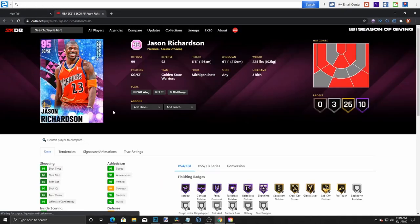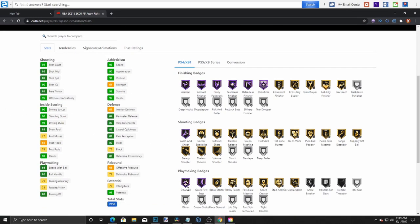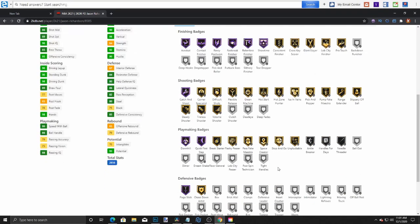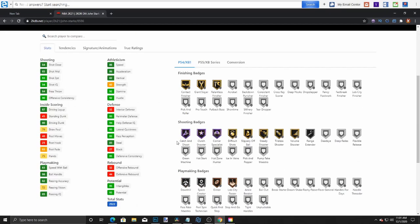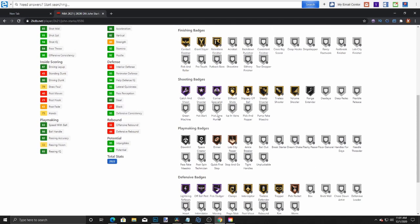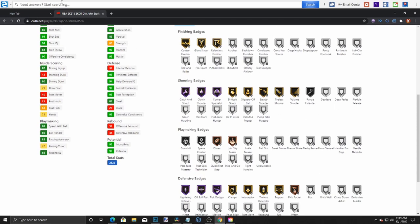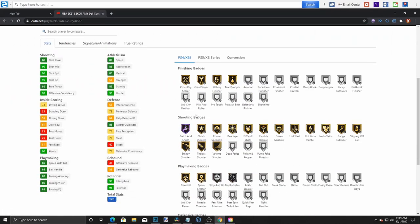Jason Richardson is pretty damn good — he's not the best on defense but he always has a wet jump shot with an amazing dunk. This is more of a market talk video so you can pause the screen and look at the stats. John Starks is a very good card as well — he'll probably be up there in value, with very good defensive and shooting badges.